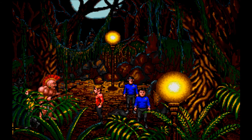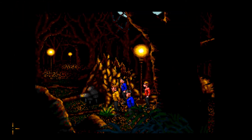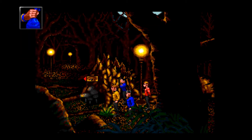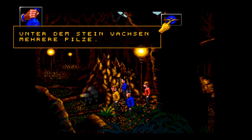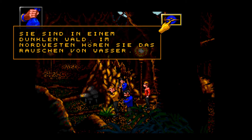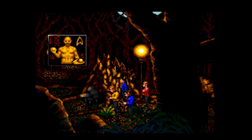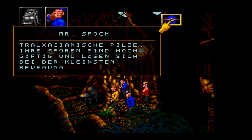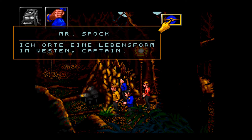Lässt uns nicht durch. Darüber lässt uns jetzt durch. Was haben wir jetzt hier? Sie sind in einem dunklen Wald. Im Nordwesten hören Sie das Rauschen von Wasser. Unter diesem Stein wachsen mehrere Pilze. Ein großer Farn überspannt den Weg.